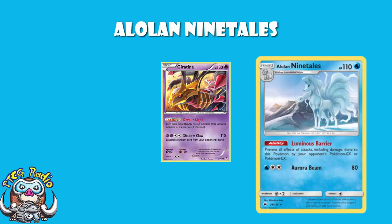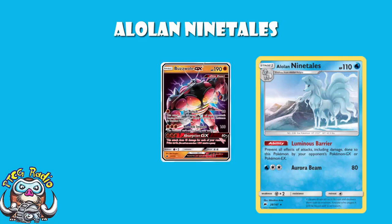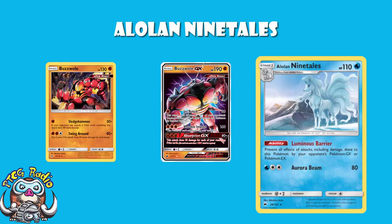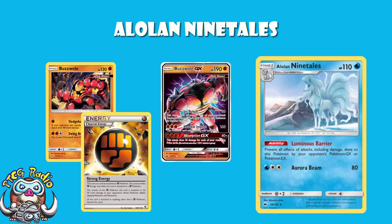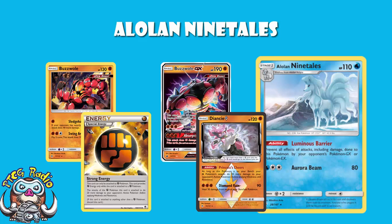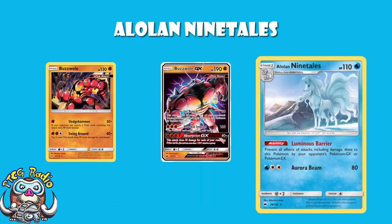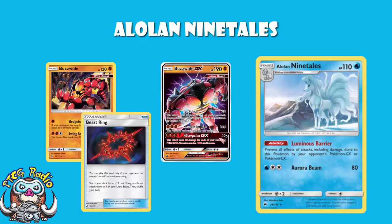And then if we have a look at Buzzwole decks, generally speaking, although they may play the odd Mew to counter other Buzzwole, what we tend to see is they play the Buzzwole from Forbidden Light — the non-GX. Now, if you've got four prizes remaining, your Alolan Ninetales goes down super easily to this. Otherwise, they've got to use Swing Around for free energy while adding 40 damage — and that could be a Strong Energy and a Diancy Prism Star, or it could be a Diancy Prism Star and a heads flip, et cetera. And they have, as always, got Beast Ring at the moment to get that energy out.